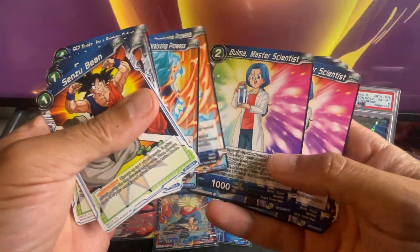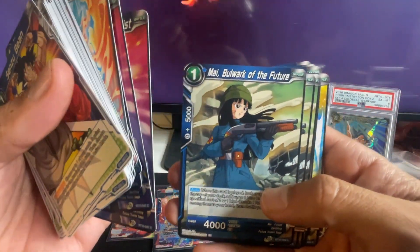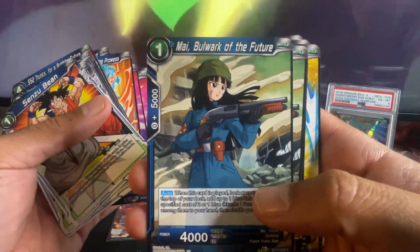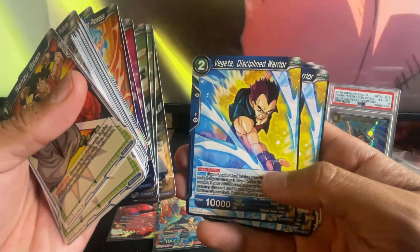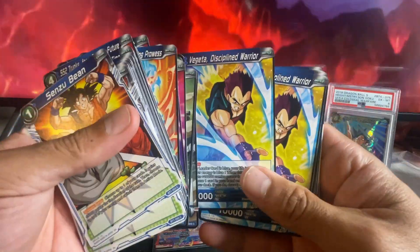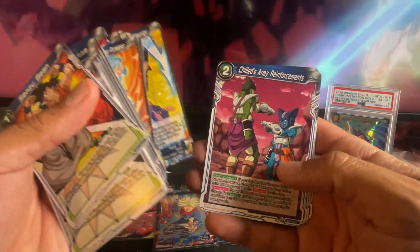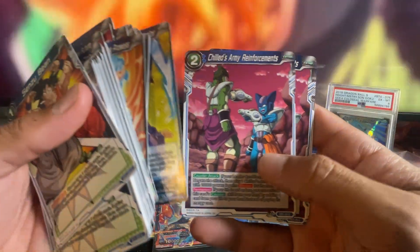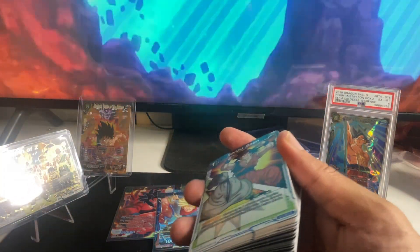Oh look at this Vegeto card — Paralyzing Prowess! Vegeto is one of my favorites, he's such a badass. Boatwork of the Future — such a good looking card, I wish I had the foil version. Vegeta Discipline Spirit. We're into GT content now — I don't know if you guys like GT or not, but it is what it is. Chilled Army Reinforcement. Some really good cards were pulled, not gonna deny it, and some of them not so much.